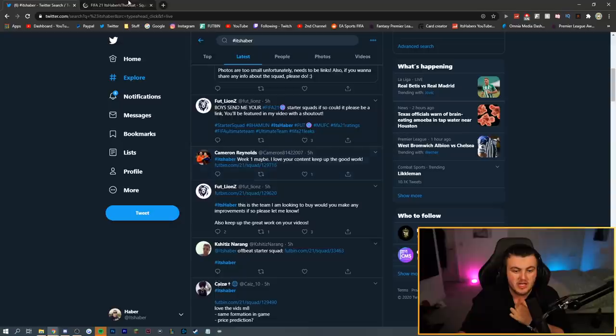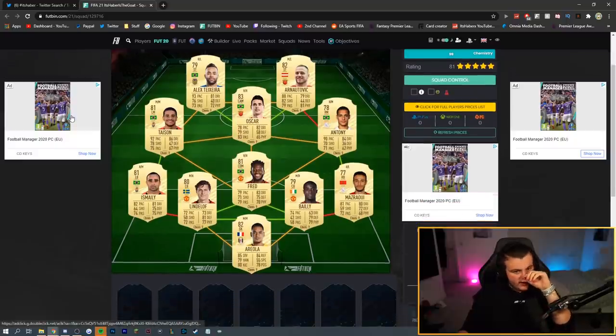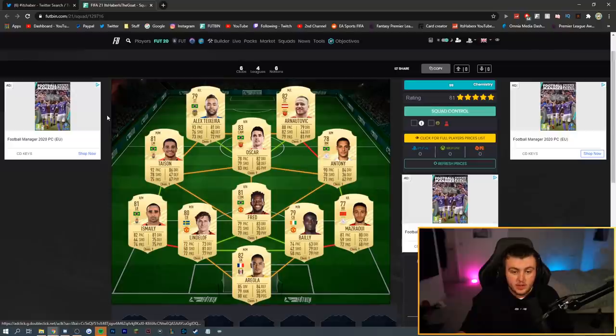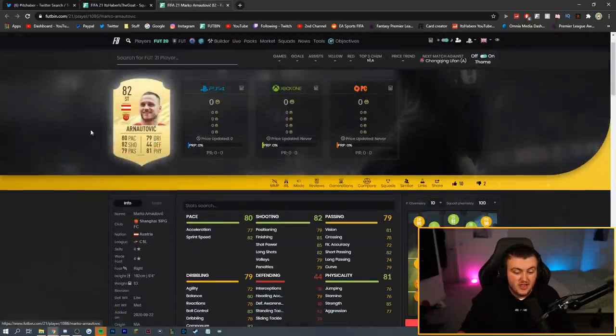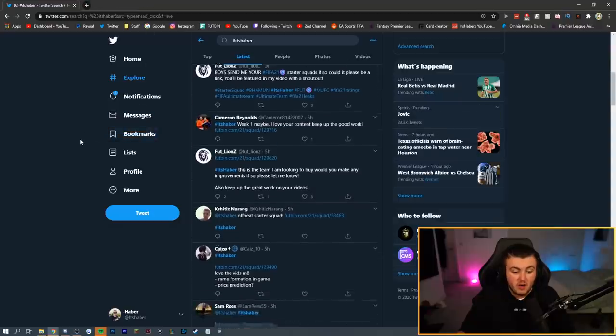Cameron Reynolds' team next — he calls it week 1 maybe content. You've got Teixeira and Arnautovic, Oskar, Tayson, and Anthony. Fred is flanked by Maserawi and Areola. Looks like a really good squad. I'd say Arnautovic maybe lacks a bit of pace — I'm wondering if he can get somebody else at that right striker spot. Everyone else is Brazilian, so you could fit a Brazilian in there or play Hulk off chem. This is a really, really well-built squad with great players in great positions.